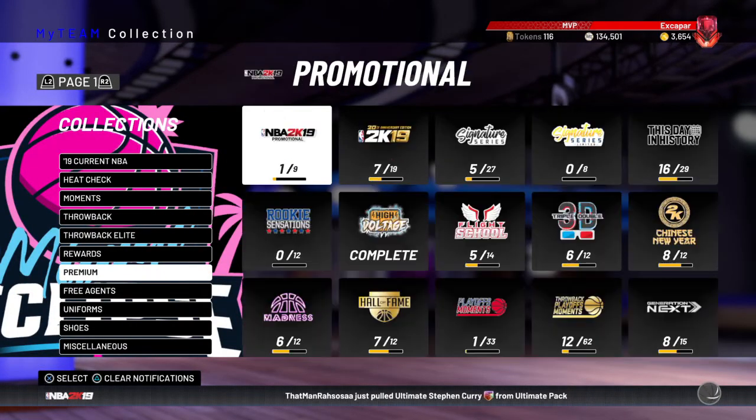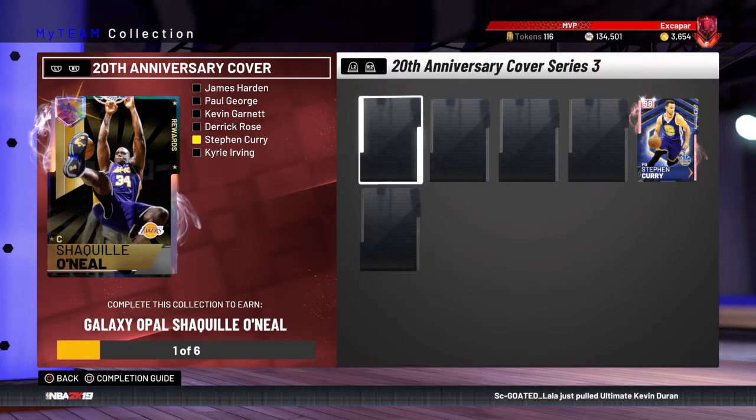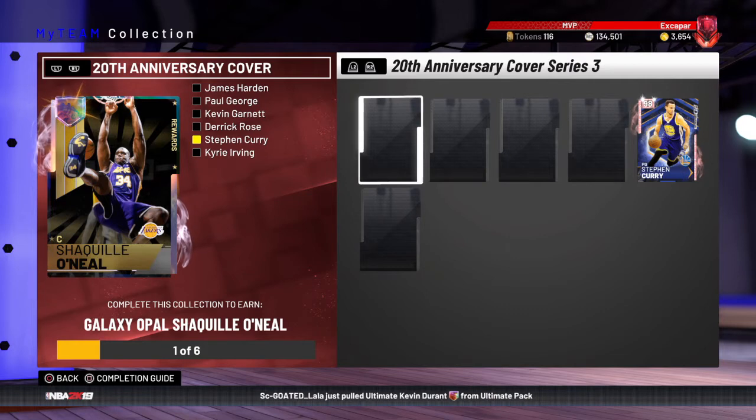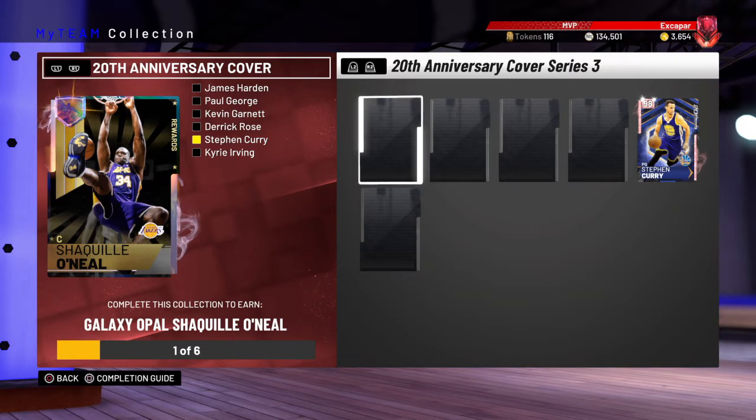The other reward card is Galaxy Opal Shaq — this one should be pretty recognizable because I went over it a few days ago. 88 open shot three on a Shaquille O'Neal card, and he has an 83 ball control. If you add a shoe that boosts his three-point and ball control, with a coach boost he will have a 98 open shot three on a Shaquille O'Neal card and an 88 ball control, so he can speed boost at 7'1". Seriously the best card in the game — I don't care who wants to argue about Kobe, LeBron, or Giannis. It is Shaq. Shaq is absolutely insane, the best card in the game easily for a Galaxy Opal.